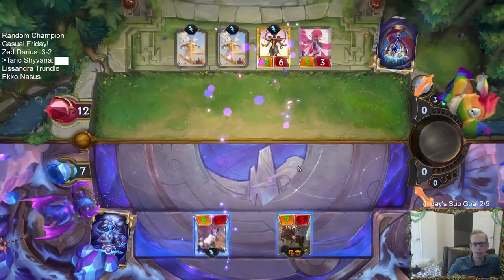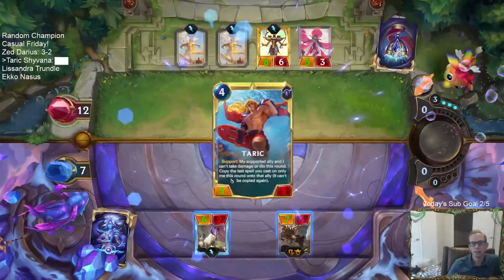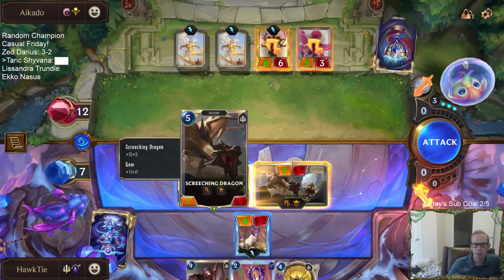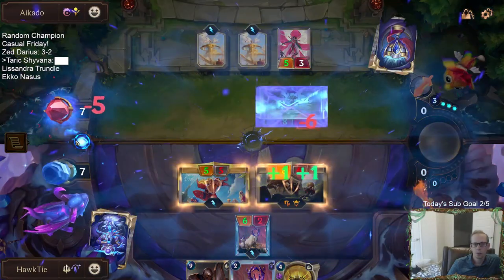That's number seven, so that levels up Taric. Now Taric attacks — they can't take damage or die. Y'all can't take damage or die, and then we also rally again.